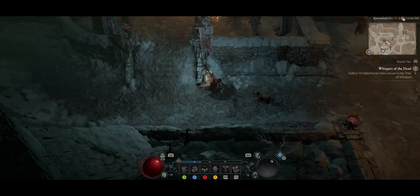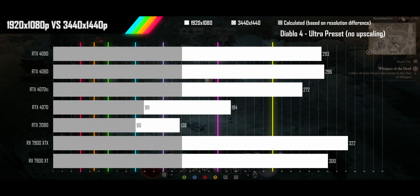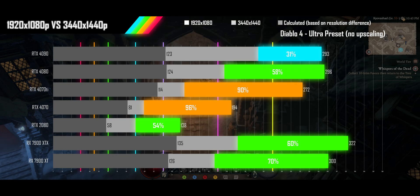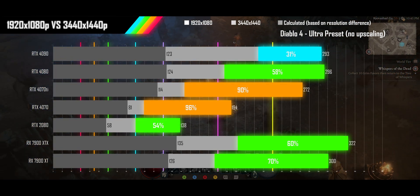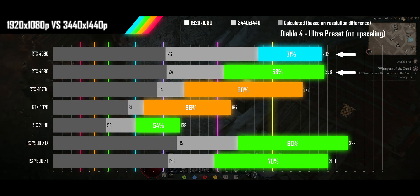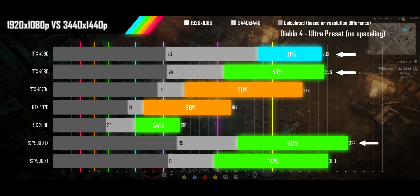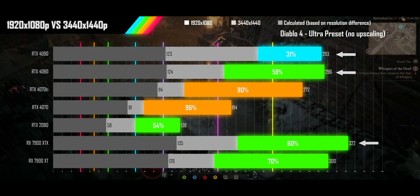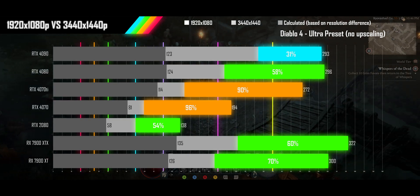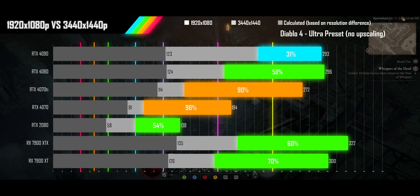Next up is Diablo 4 on its ultra preset with no upscaling. The 4090, 4080, and 7900 XTX are hitting a CPU limit at 1080p, seeing moderate additional performance drop compared to some of the slower cards. If you were upgrading from a 2080 class card, you would need to stay in the $800 price bracket to maintain the same performance at 3440x1440p as you see at 1080p.